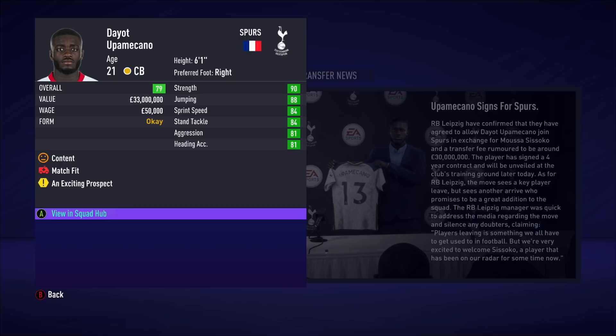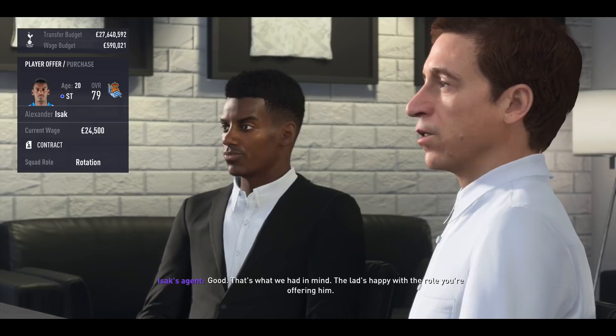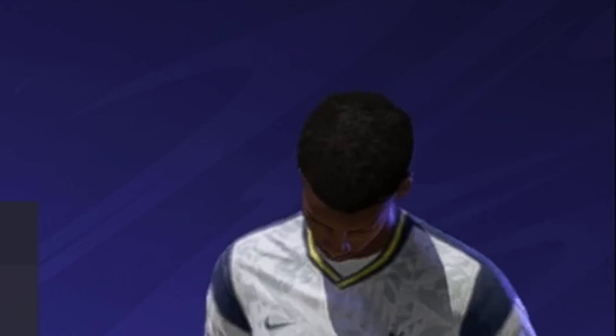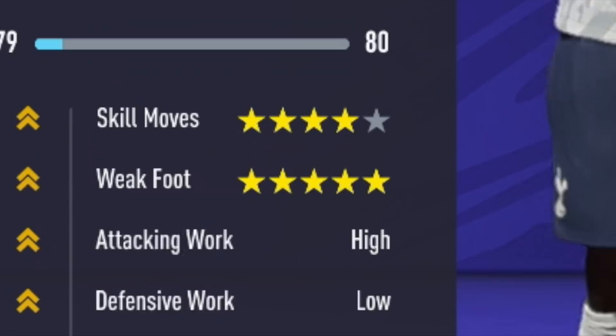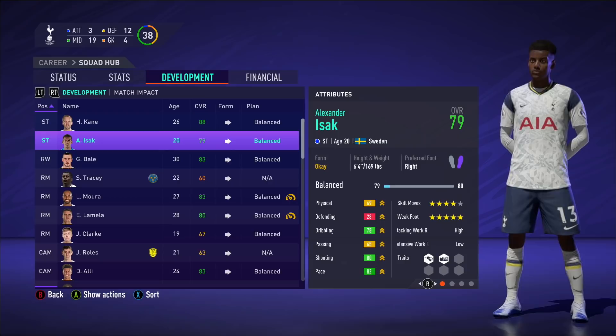Here he is — takes number 13. 30 mil plus Moussa Sissoko for Upamecano. We do need a backup striker. And now Alexander Isak — we only had Kane who could play striker, but now we've got him as well. He looks incredible, by the way — six foot four, four-star, five-star, cost us 40 mil. I've heard you can actually train up skill moves and weak foot. Good player, great signing.